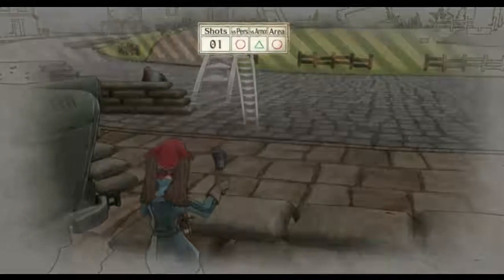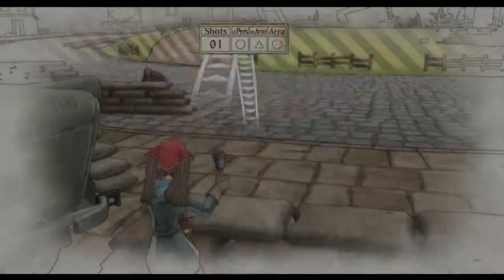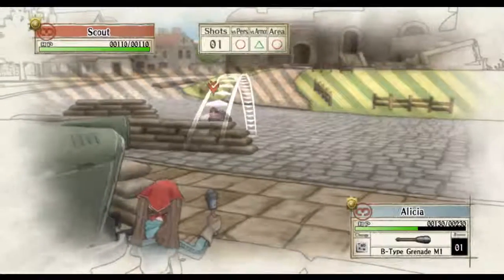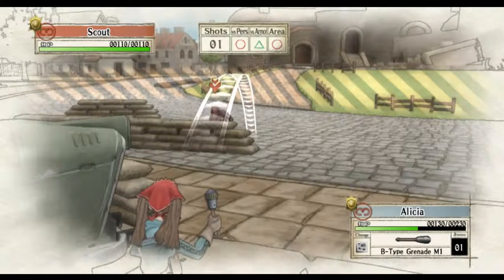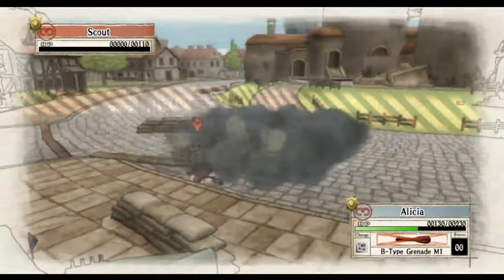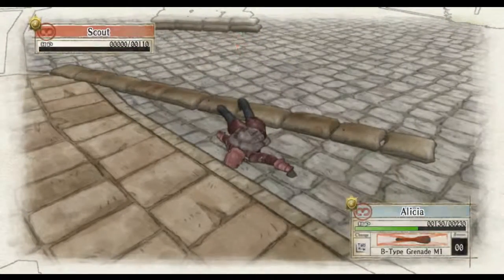Once you reach here, you immediately aim. You should see a scout behind the sandbag — this is the guy you need to kill. So just auto-aim your grenade here, then aim it slightly to the right and forward if you can, so that it will guarantee going over the sandbag. If the grenade does not go over the sandbag, you will not kill this guy in one hit, and that's a lot slower. So just make sure it goes over the sandbag and he dies. That's pretty much it for this part of chapter one.